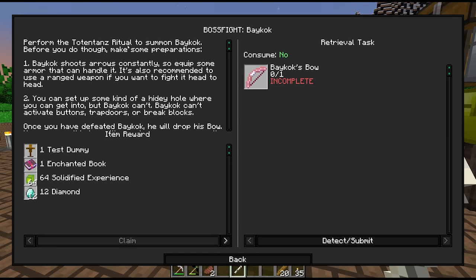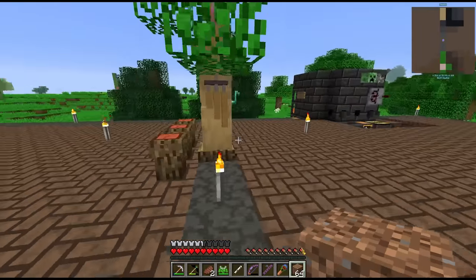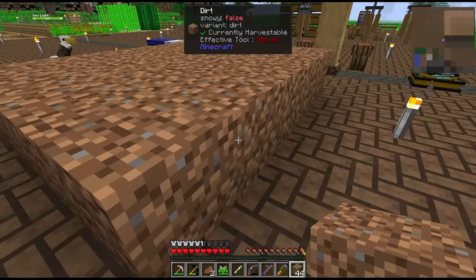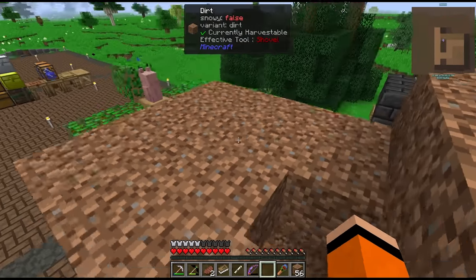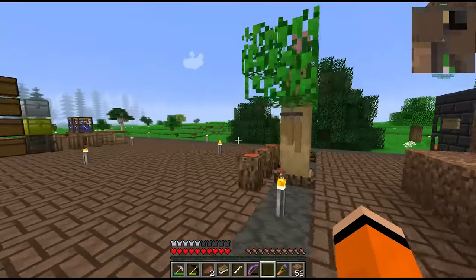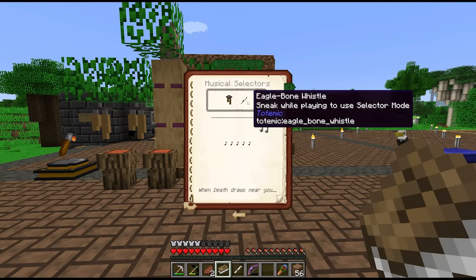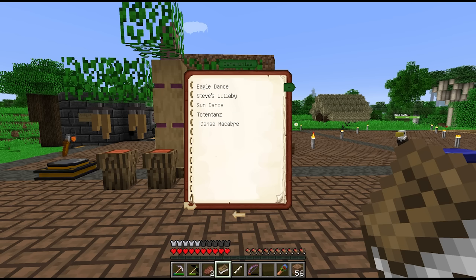The next quest is a boss fight called Baycock. We have to perform the Totentans ritual to summon him, and we're not really prepared — we just have obsidian armour and a bow we fished up. The quest mentions we can set up a hidey hole since he can't activate buttons, trapdoors, or break blocks, so we'll make use of that. I've built a makeshift hidey hole. The Totempedia says Totentans uses a wind chime and the eagle bone whistle — it's a five-note ceremony.